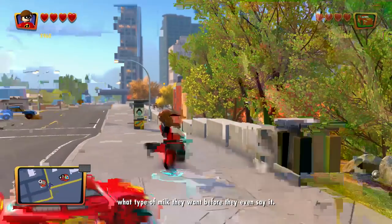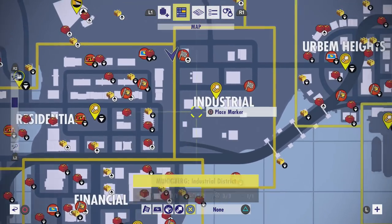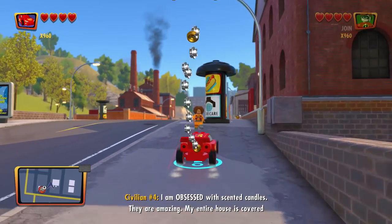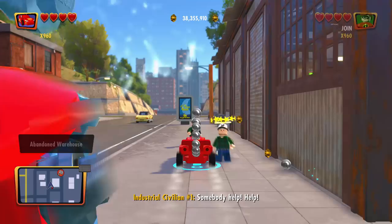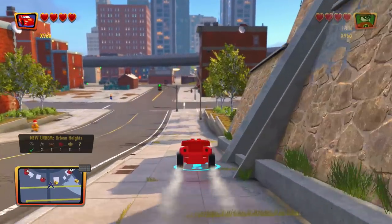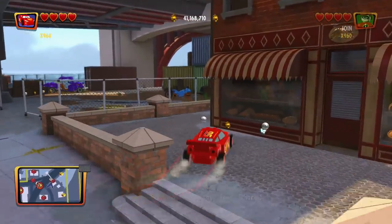Hello ZebraHerd, welcome back to LEGO The Incredibles. Last episode we explored the industrial district and unlocked WALL-E, which was super exciting. Now we'll move back over to Urban Heights because we never really did that too much. I wanted to do the industrial because some of you were recommending it, and now we have a times 960 stud multiplier, which is super exciting. So we're just gonna storm on through and help out people wherever we might need to. This episode might be a little bit longer for those of you asking for longer episodes — you got it.